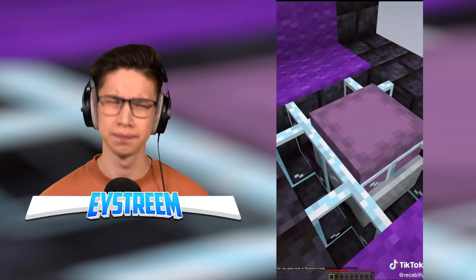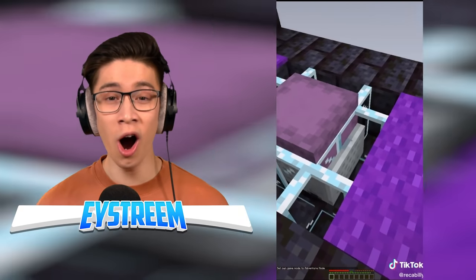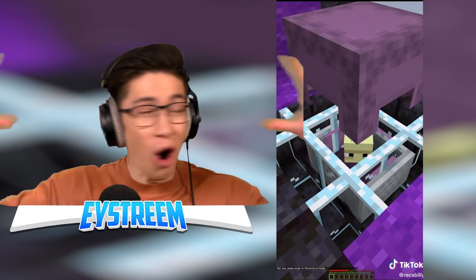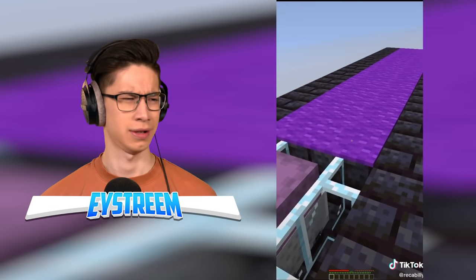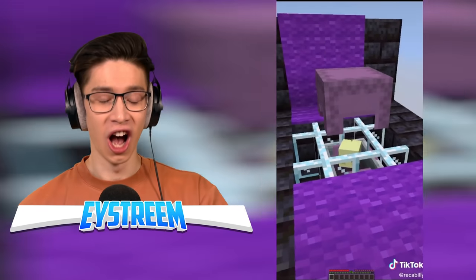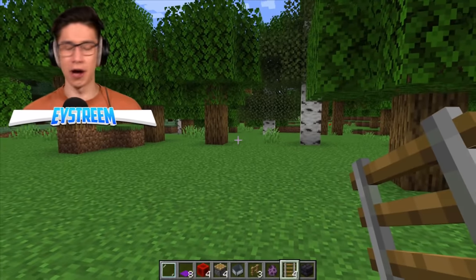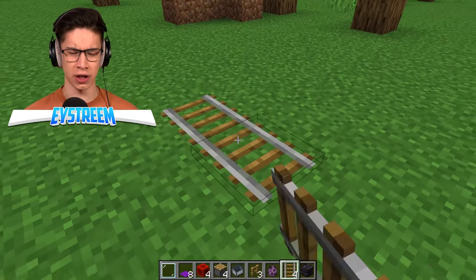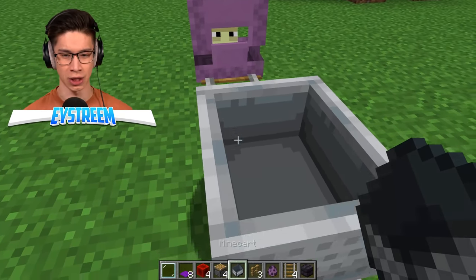Even if the shulker sees you, it's not going to be able to hit you because the bullets it shoots out are going to hit the glass panes instead. Then we just cover it with carpet and it won't be able to see you. Once you give it a little pop, it peeks its little head up. I honestly have no idea how we did it. So first we need to get into a minecart. We're going to set up some rails, put down our shulker, and push a minecart into him.